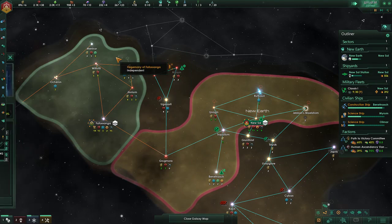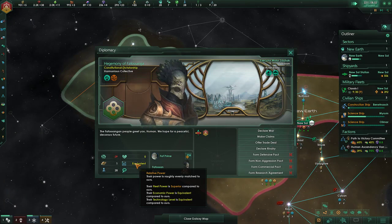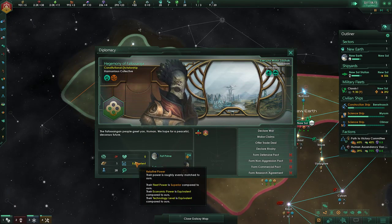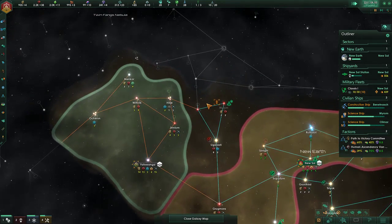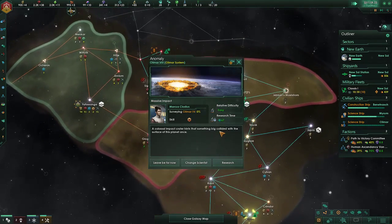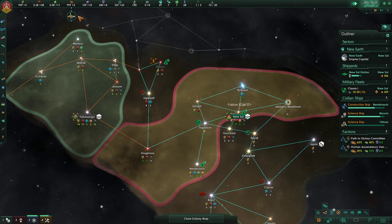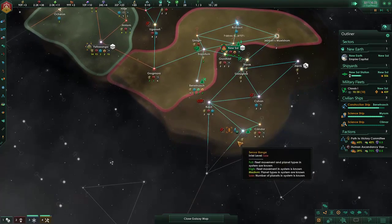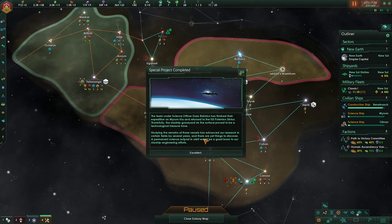Alright — we're running these alloy foundries dry. We gotta pump out the war machine. Their fleet power is superior to us — that's no good. We should have made a non-aggression pact; we could have broken it at any time. The team under science officer Gaia Rabirius has finished their expedition on Miriam-3-Alpha. Thankfully, the starship graveyard on the surface proved to be a technological treasure trove — studying the remains of these vessels has advanced our research in certain fields by several years.